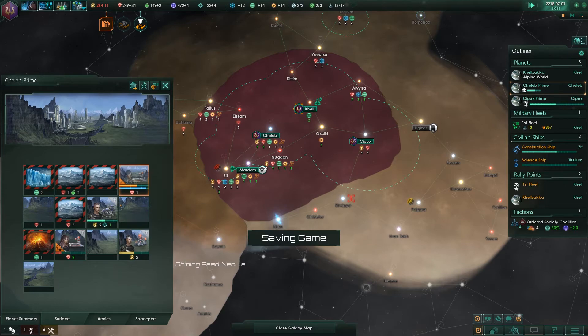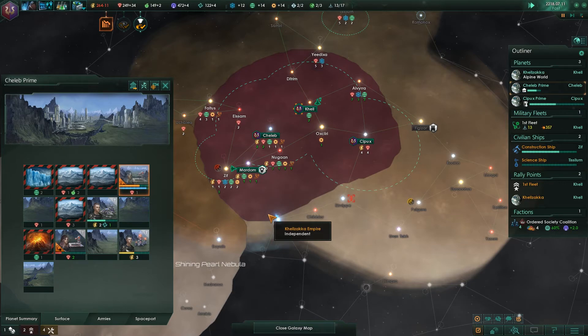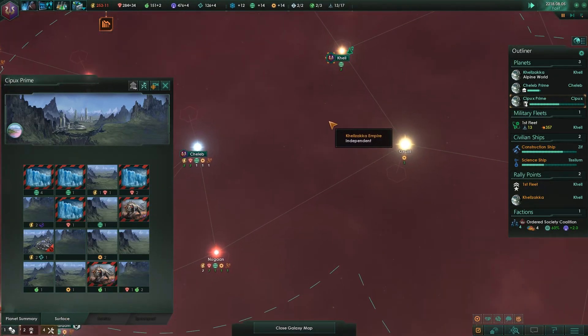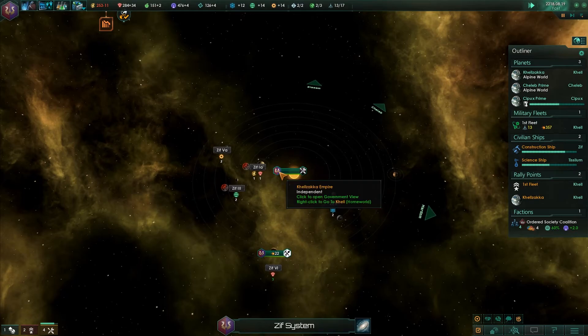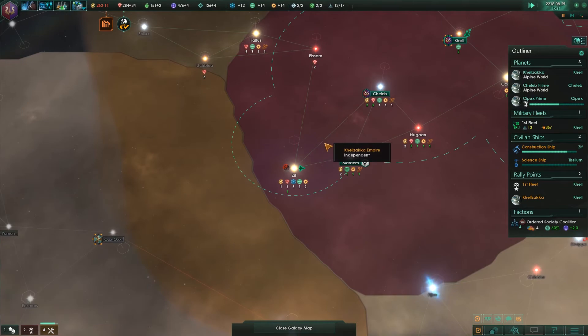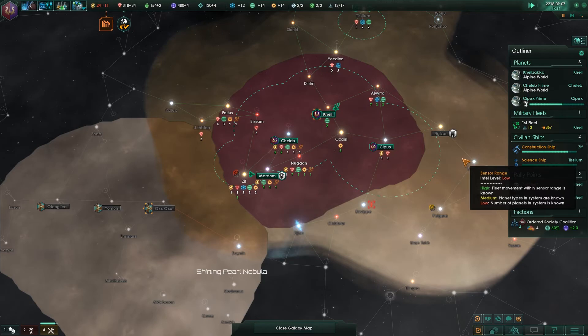We need two more pops so we can upgrade the reassembled ship shelter — I always need to check that name because I never quite remember what it's called. We're still losing energy credits, not too happy about that, but it's fine. We will be able to get the colony finished in time. The outpost is at 80% — once it hits 100 I'll get rid of that one because I don't want to have more outposts than necessary.